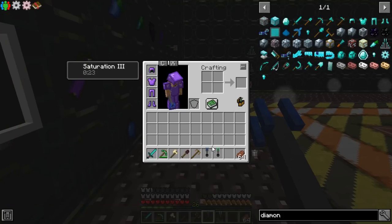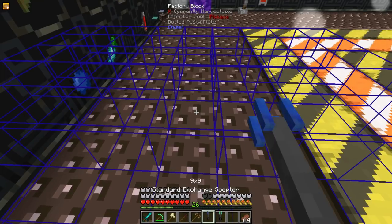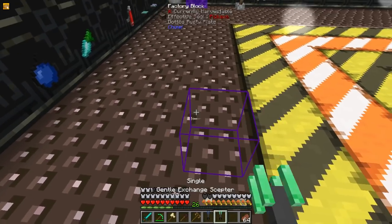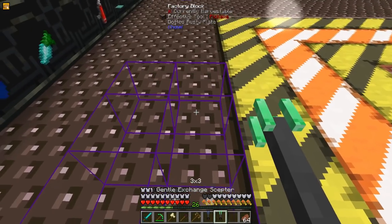There are two Exchangers, and they will exchange a block. If left-clicked, it will increase the range up to 9x9, and there is also 9x1 or 1x9 mode, then back down to single. The Gentle Exchange Scepter will use only the same blocks to transform.